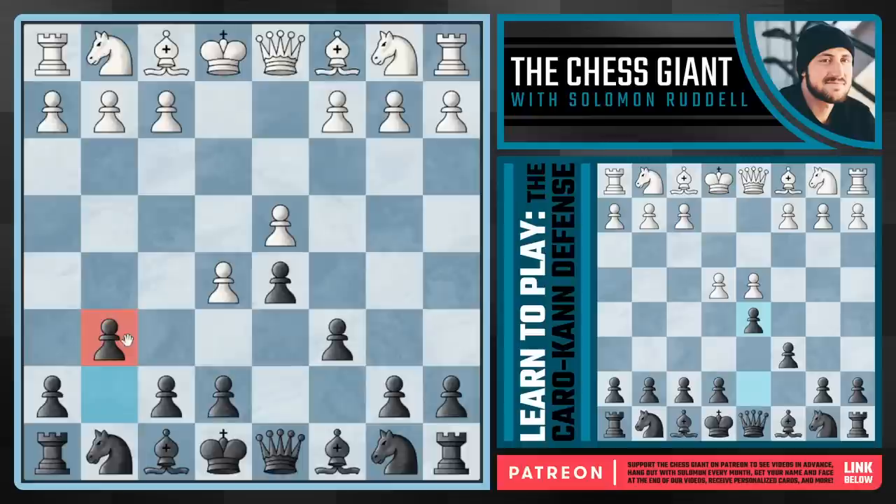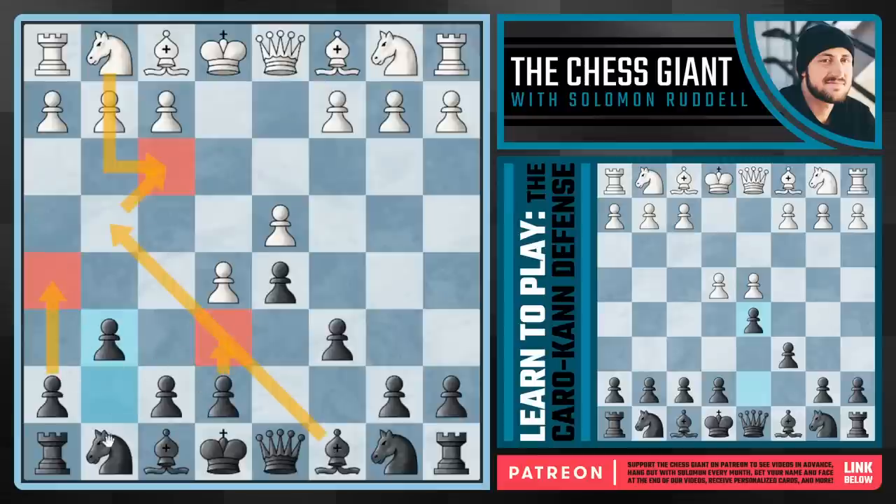I really like this g6 move. Not played very often, but it has some really nice ideas. If you do see Nf3, play Bg4, trade off with e6, put all your pawns on light squares, maybe even h5, develop your pieces, get that knight to f5 — you're going to be in business.